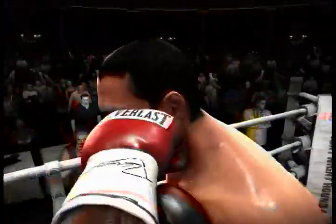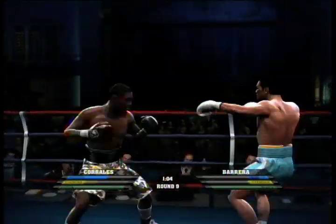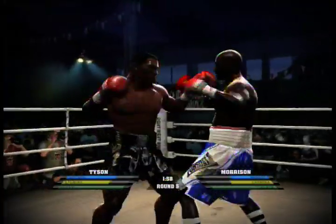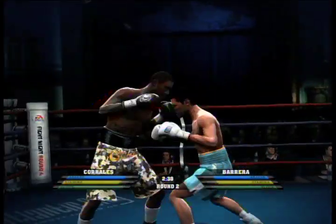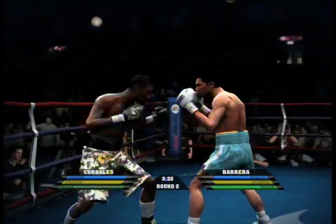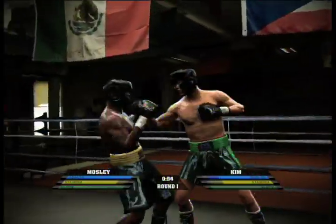Also, the very satisfying Haymaker mechanic from Round 3 has been replaced with a Haymaker modifier button. It makes power punches slower, and it doesn't feel as natural as it did in the last game, but it serves to de-emphasize the Haymaker, making intelligent countering and hand speed all the more important. The parry mechanic from the last game has also been removed, replaced with a more organic countering system that rewards players for dodging punches and blocking at just the right time. This speeds up the game and avoids the parry-fests into which Round 3's matches often deteriorated.